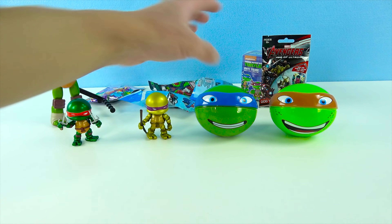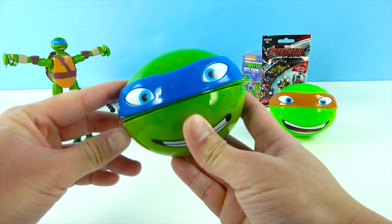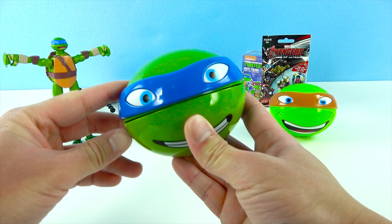Let's check out Donatello now. I wonder who's inside. Wow, we got Donatello and he looks super cool — he is very shiny. He's a lighter green than Raphael. Donnie wears a purple mask and he is the scientist smart turtle of the group. His weapon is this super cool bo staff. Awesome. And Donatello's nickname is Donnie.